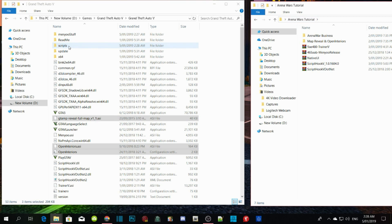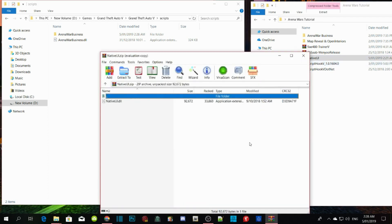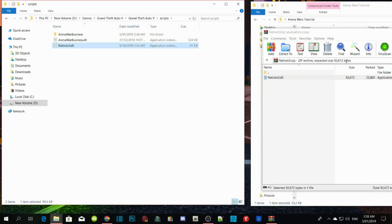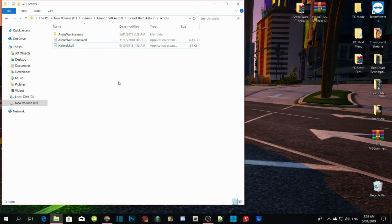Go back to your Scripts folder - make sure you got the latest NativeUI, open up your NativeUI, and drag that into your Scripts folder. So we've basically done the whole thing. Make sure in your Scripts folder you've got the Arena Wars folder, the Arena Wars DLL, and the latest NativeUI DLL. Make sure you guys have got the requirements - those are in my description too.